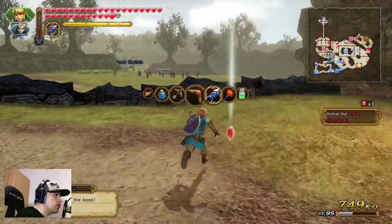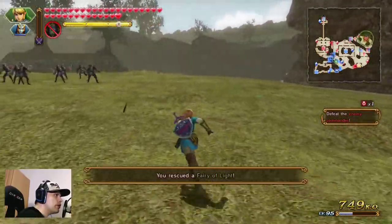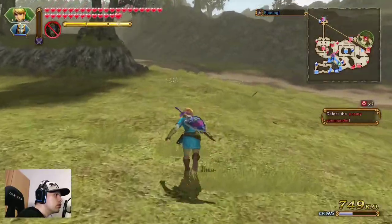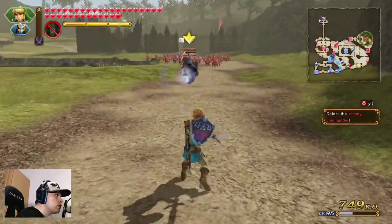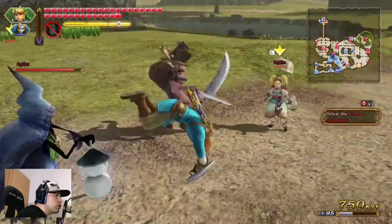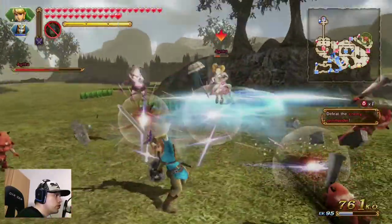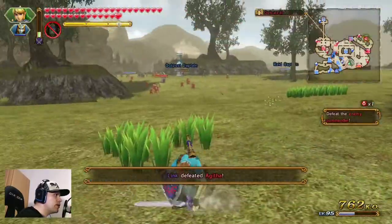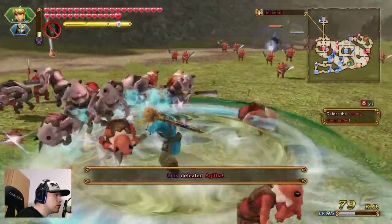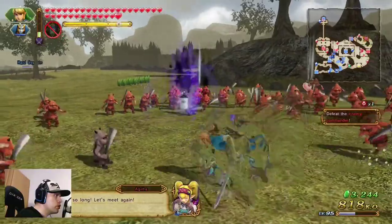We have the fairy. We need them for the boss — okay, the boss is right here. Nice, Link! We are destroying her. Last time it was Link, when you can remember. And come on!